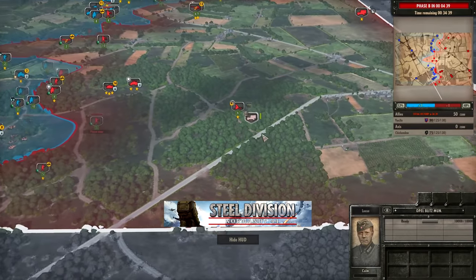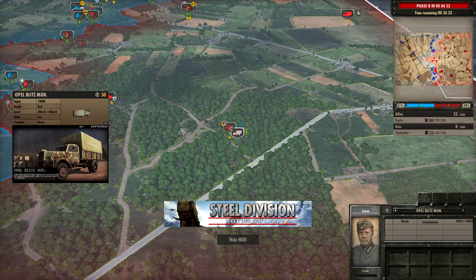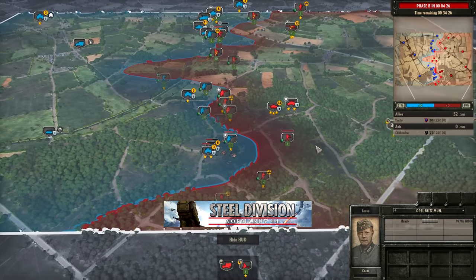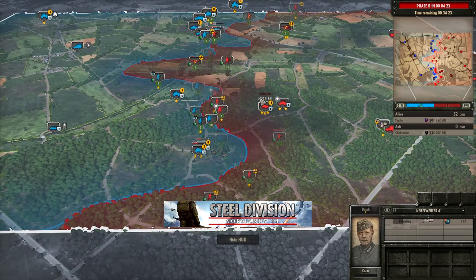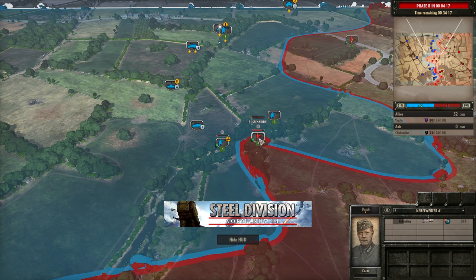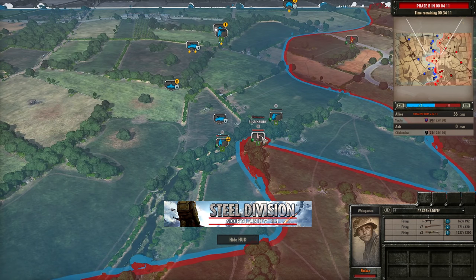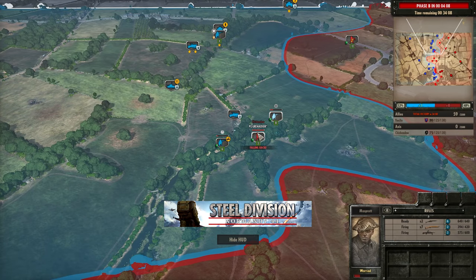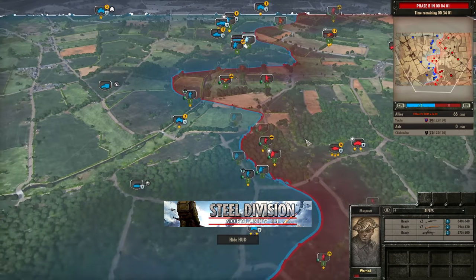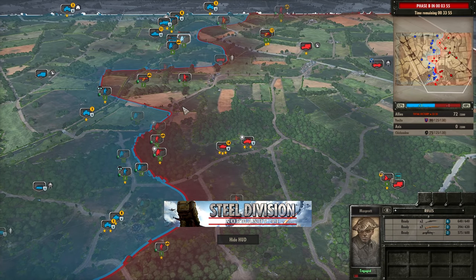An Opel Blitz munition has come in, and this is something to watch out for when using Nebelwerfers. The Nebelwerfer costs 60 points — relatively cheap. But when you account for the supply you have to bring in with it, there's a 110-point artillery piece in Phase A, because you have to reload it every single time it fires. Definitely something to consider when using the 17th SS. The Panzergrenadiers are going to be engaging two units of rifles at 100m range, and that is not ideal. They're just going to get pinned and killed off. The rifles were just over 100m range which enabled the MG-42s to fire, but the Panzergrenadiers go down.